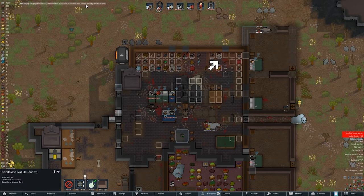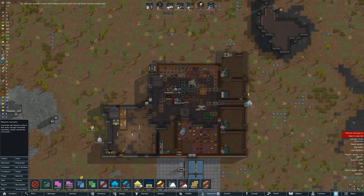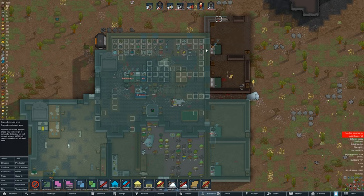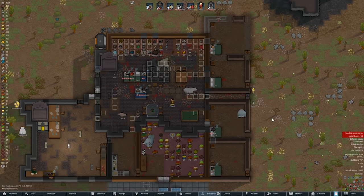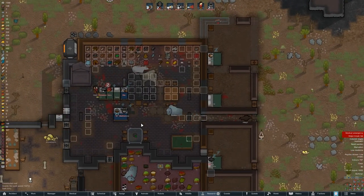The ship has driven nearby animals mad. Let me make a safe area. Area one is just inside — we have enough food to last a while so we are going to hide out. That ship is at an inopportune time. We'll set everyone to be allowed in these areas. Animals come to area one — that should fix it. The ship will make nearby animals mad but if we all hide inside, hopefully we can survive.